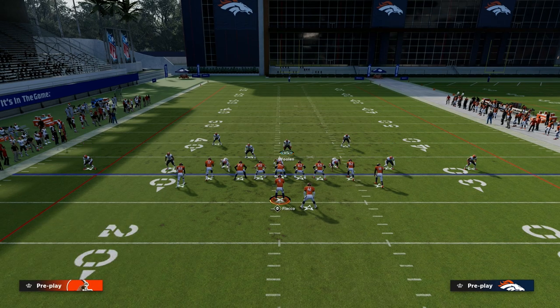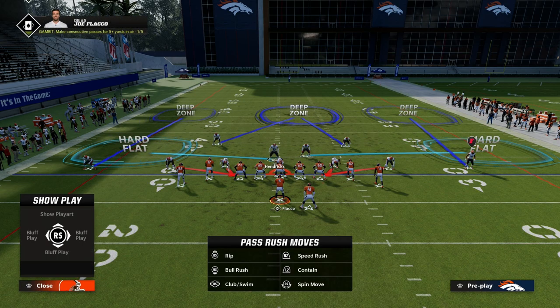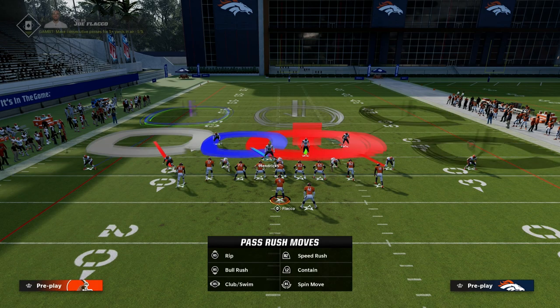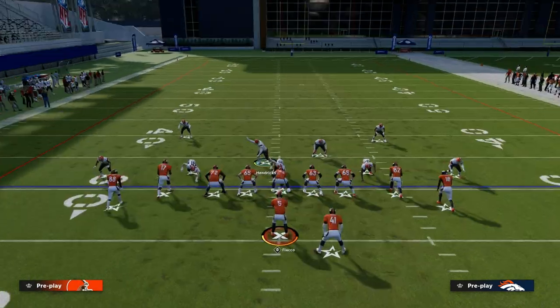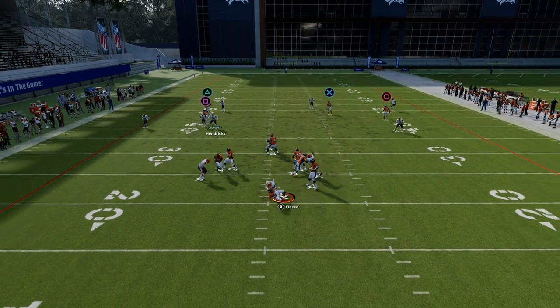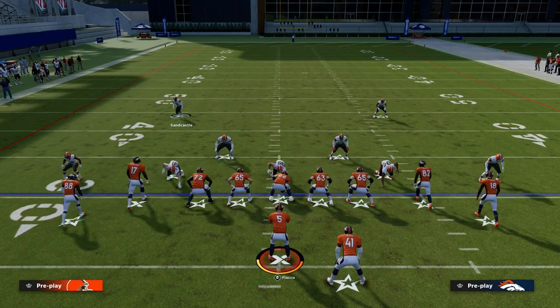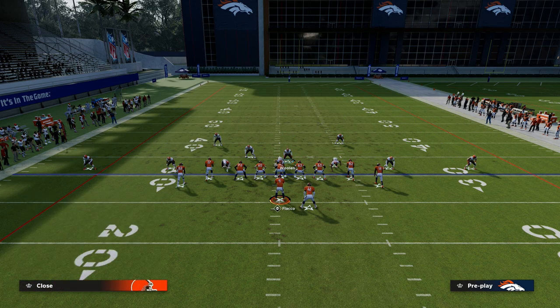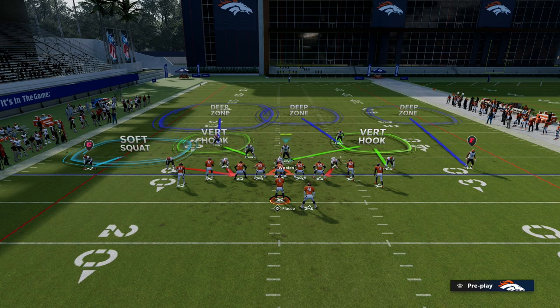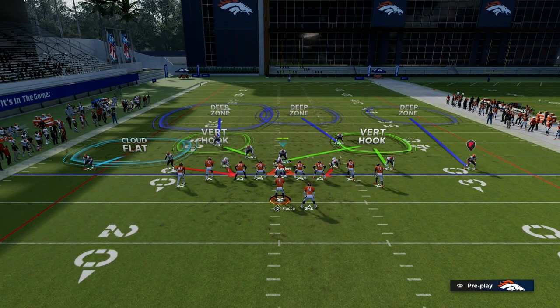If I really wanted to stop it, what we might do is run the coverage differently — use a cloud on this side and have the deep half. What I would do with the deep half is put that guy in an outside third to stop any short side concepts. You see the pressure coming in quick, and the cloud flat helps to bracket that corner. Rolling to the short side and identifying the shells is one of the easiest ways to stop a lot of what people are going to throw.